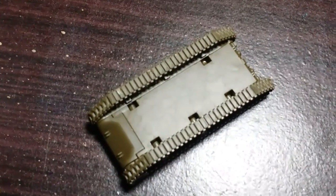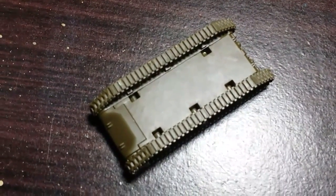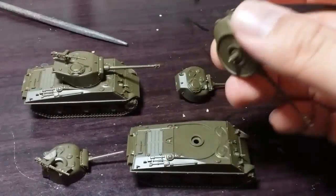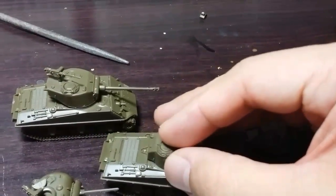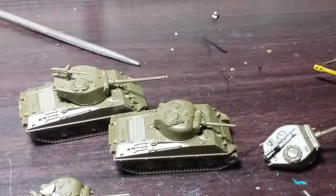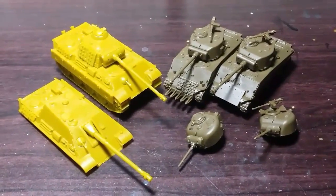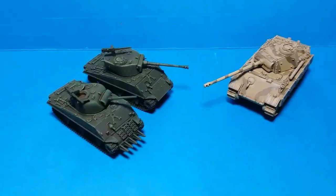Another thing making this easy to build is that they have provided different notches for each track side, so there is no way you can interchange the left and right tracks. Here we have the final built starter models — the assembly of all three should take just about an hour, and the details are very good.